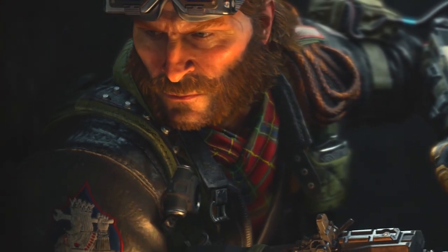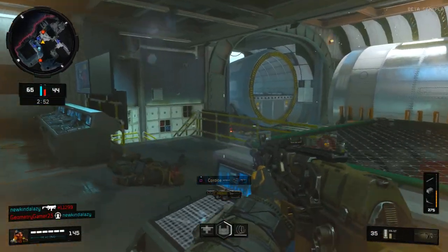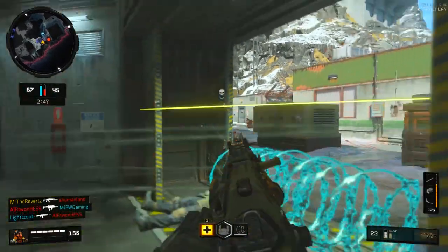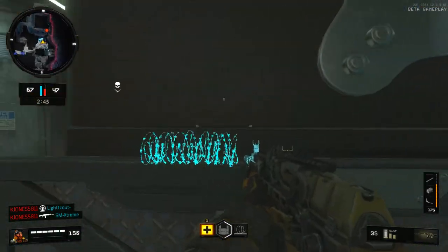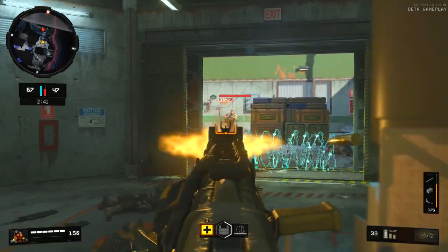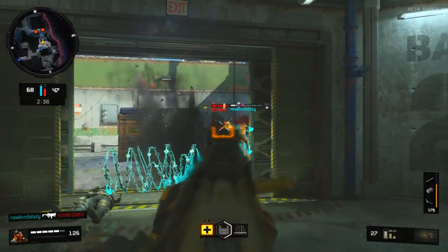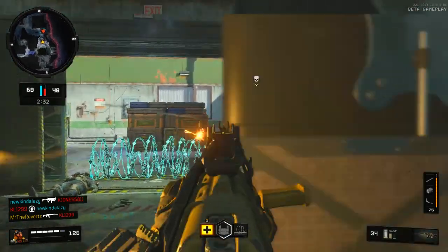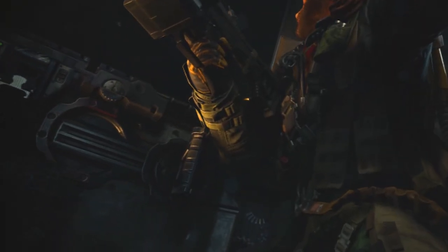For the razor wire, this can be used for support, defense, or both. What I like to do is place the wire by a door that tends to get a lot of people running through it — for example, the church on Seaside or one of the buildings on Gridlock. You can pretty much cut off that high traffic area, which is what I really love about the razor wire. It's a great piece of equipment to gain or keep control of certain areas on the map, and you can lock down buildings that have one entrance.